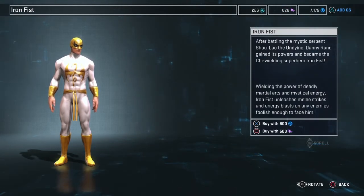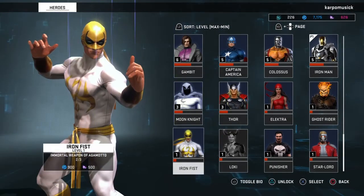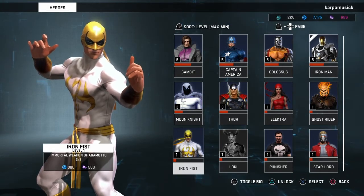He finally is available. I didn't know he was dropping — I missed everything. But we got a new hero to play with. Iron Fist is here. This is basically a PSA announcement for everybody out there that Iron Fist is available — 900 G's or 500 Splinters.